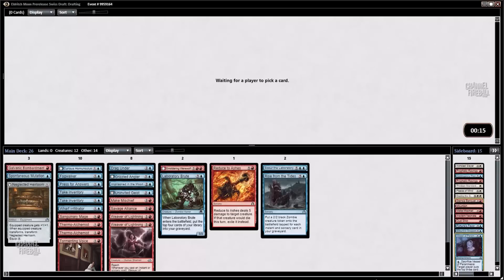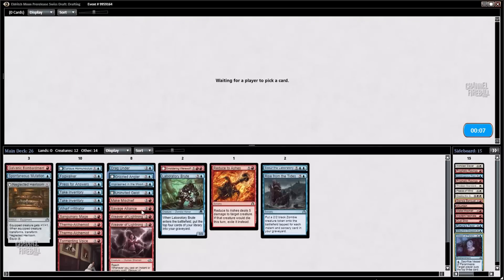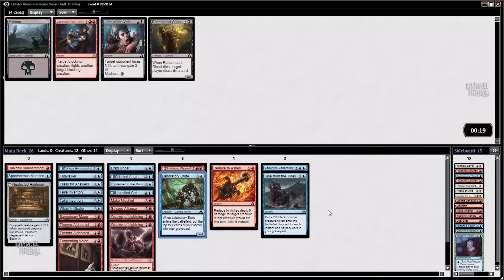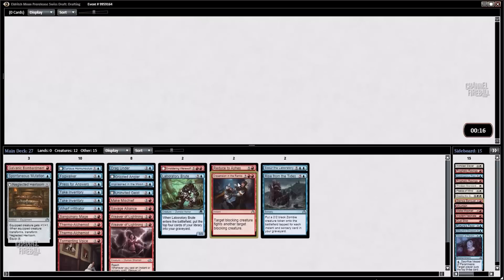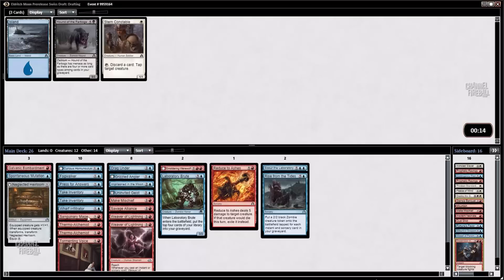The Rise from the Tides did come back — you can definitely see playing it. We do have a lot of different ways to mill ourselves: the Wharf Infiltrator, Tormenting Voice gets things into the graveyard, the Grizzled Angler can do it too, and the Laboratory Brute. If we end up playing all of those, then Rise from the Tides could be something we're interested in. Also, we're just casting Take Inventories and stuff, kind of just churning through our library.